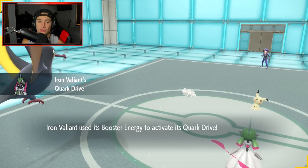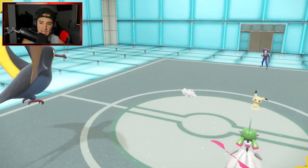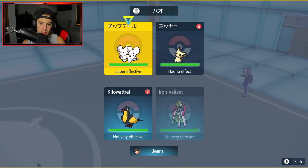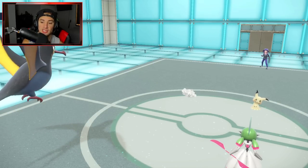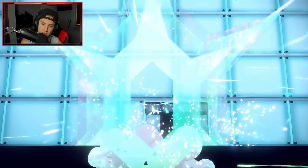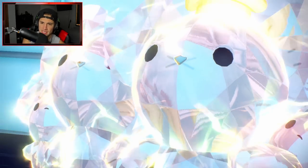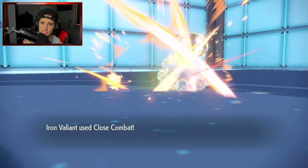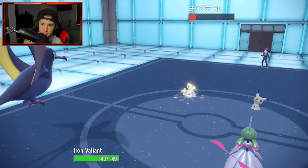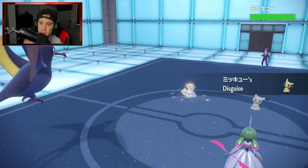He's going to lead Mimikyu and Maushold, and we're going to activate Quark Drive. I don't think I should actually go into Tailwind right now because he can pop Trick Room pretty easily. I'm just going to Close Combat the Maushold slot with Iron Valiant. This Pokemon is so sick with that dual-wield sword — look at that sword in this thing's hands! He's going to Terastallize turn one into Maushold — what typing? It's Electric. But Close Combat is still going to do some big damage.